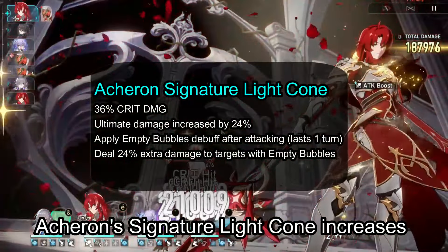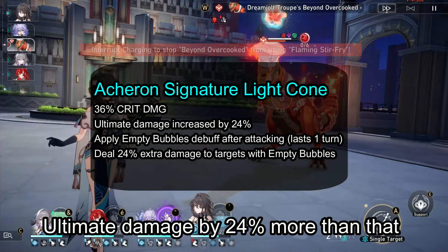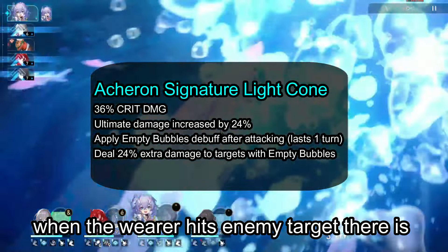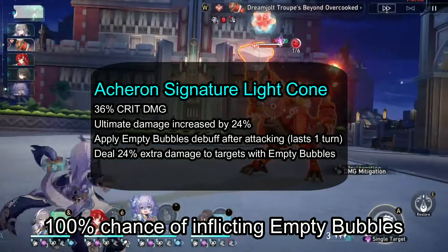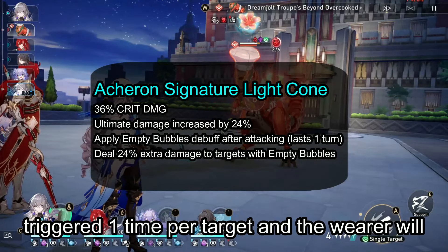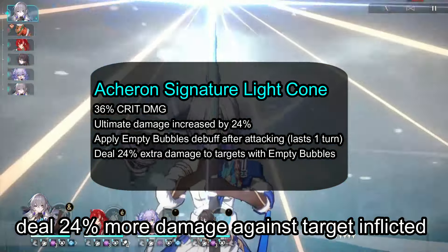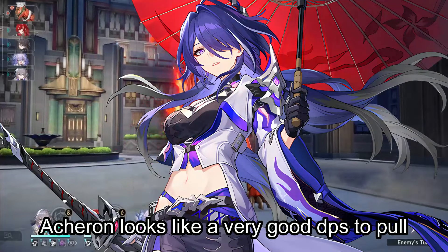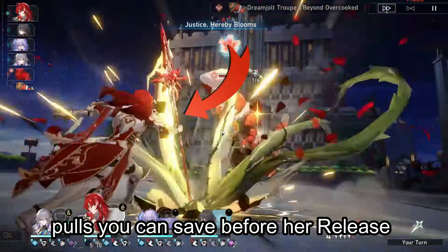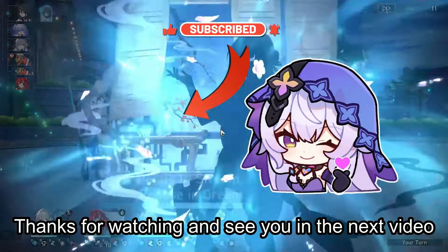Acheron's Signature Light Cone increases the wearer's crit damage by 36% and ultimate damage by 24%. When the wearer hits an enemy target, there is a 100% chance of inflicting empty bubbles on the enemy for 1 turn — this can be triggered once per target, and the wearer deals 24% more damage against targets inflicted with it. Acheron looks like a very good DPS to pull. Thanks for watching and see you in the next video!